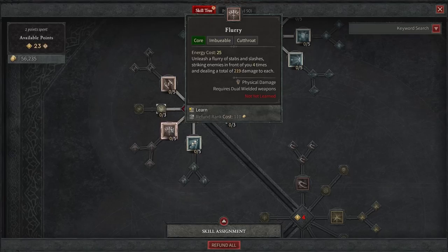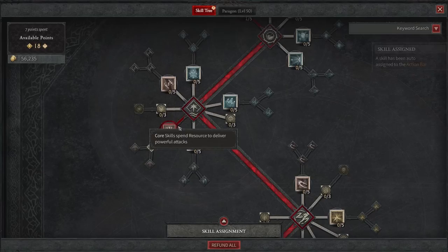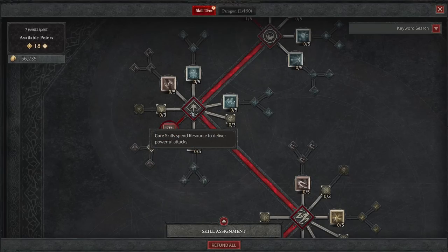That next ability is going to be Flurry. The energy cost of Flurry is 25, and you're going to do a lot of damage — it strikes enemies in front of you four times, dealing a total of 219 damage to each. We'll take this five times to get it fully leveled up. The damage right now is at 306, and you can get it to the next rank at 328 if you get a weapon or amulet that increases the rank of your core skills.